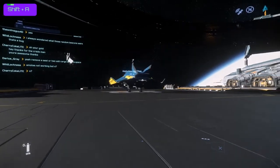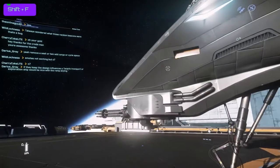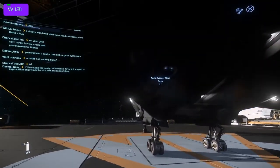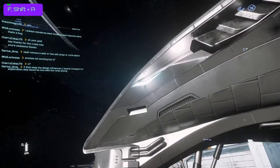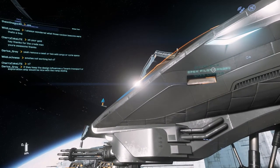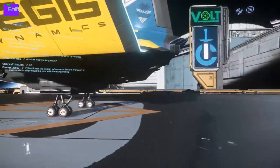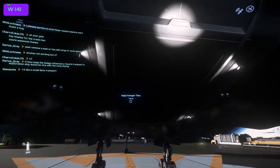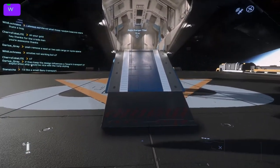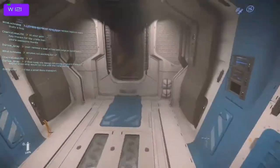I'm using Shift to sprint. Depending on your ship you might have different entry points. A good place to start is generally by the cockpit. If it's an exterior entry ship that enters you directly into the cockpit area, you'll have the ability to open the ladder, open the pilot canopy, or 'enter ship.' Enter ship is probably the most functional thing you'll use most of the time because it auto-enters the ship for you. This particular ship also has a secondary entrance, which happens in quite a few ships.